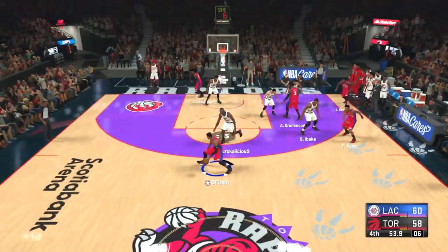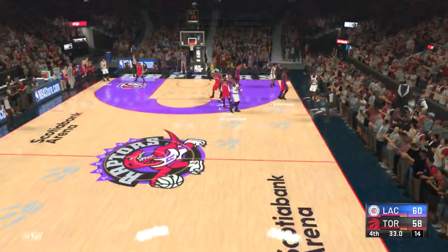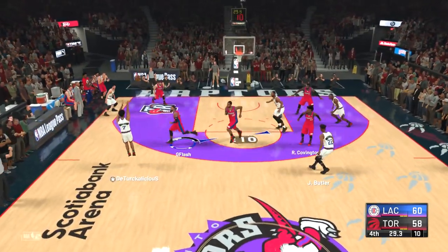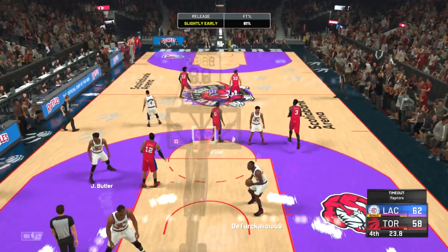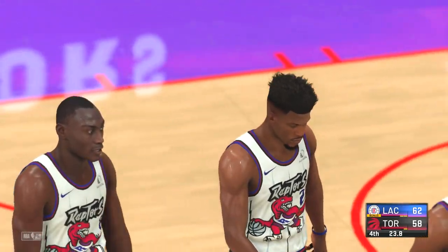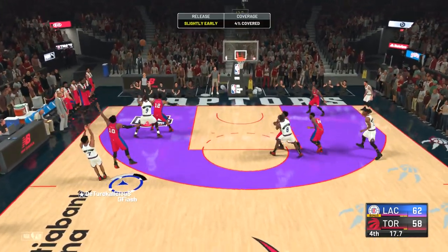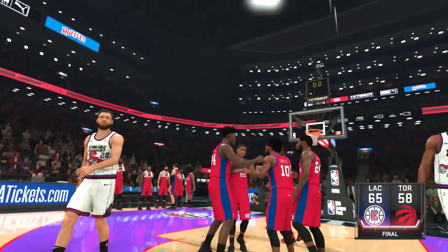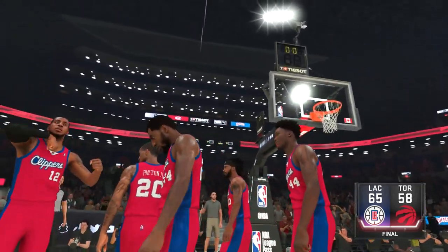Lowry gets bumped off by Shumpert — that's one of the defensive settings I made. I switched Shumpert onto Lowry because Lowry was killing Dame. I also took out Joe Harris for Shumpert for defensive purposes. With 30 seconds left, Lowry somehow gets wide open but misses the three. We knock down both free throws but he still has Jimmy and Lowry, so nothing's safe. Lowry tries again from the same spot and misses. That's game — a very tough defensive matchup. We escaped Toronto with a victory!